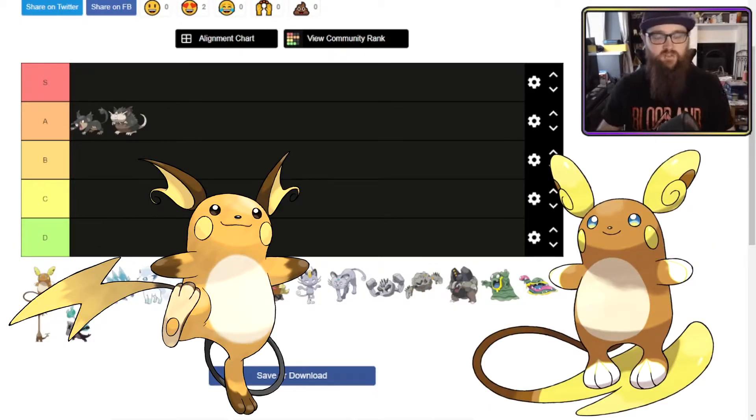Next up is Alolan Raichu — surfing dude. Is he better than original Raichu? I think original Raichu has some fantastic energy, some fantastic aesthetic about him, and great attitude. While this is a cool aesthetic, I don't think it's an improvement as much as just also looking cool. So for me, it's Raichu B.